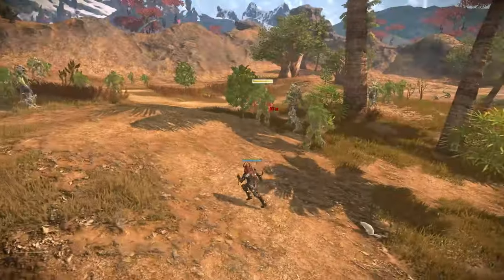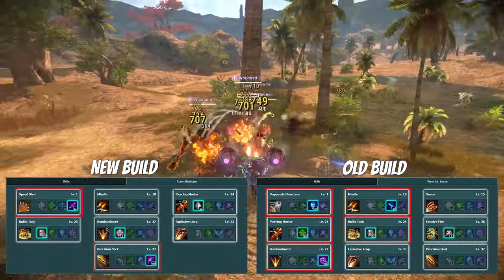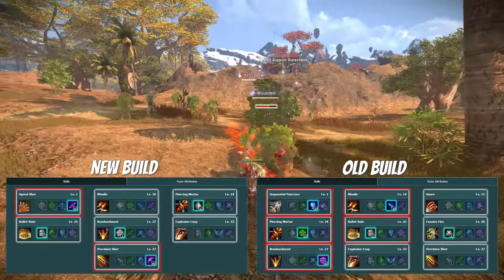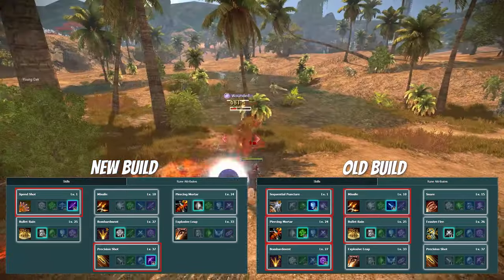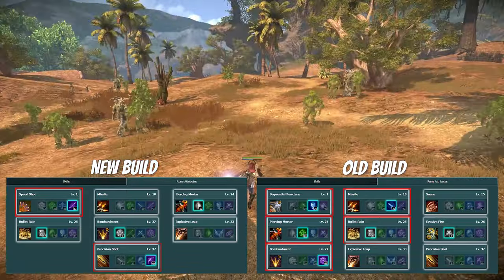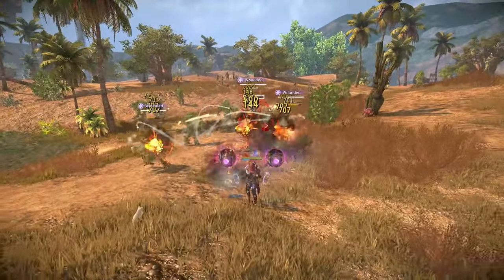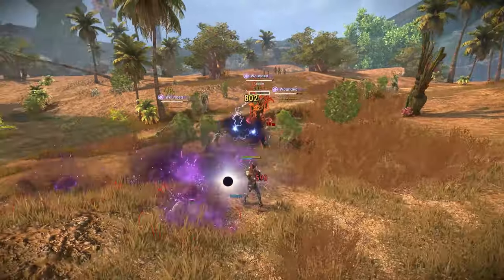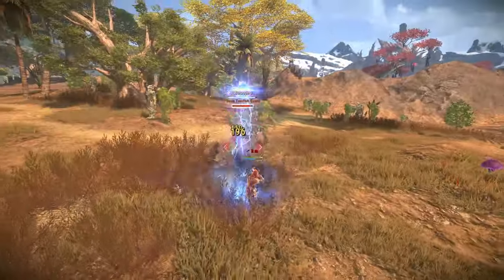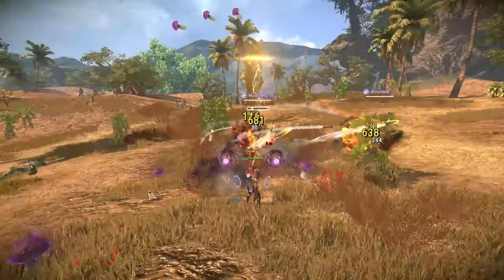I'm going to put the two builds side by side on the screen so you can see both of them. I'll put both in the description if you want to look at them yourself, change some stuff around, and see how many skill attribute points I have — you may have more or less. Moving forward, these tips are going to be for everybody past level 40. This is not just going to be for the gunner class — from this point on, all tips will apply to every single class.